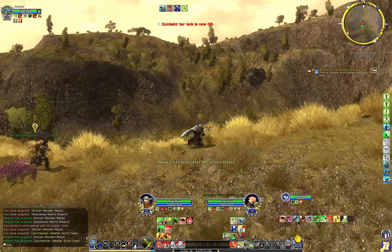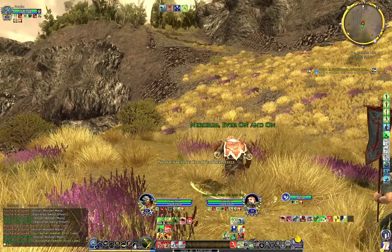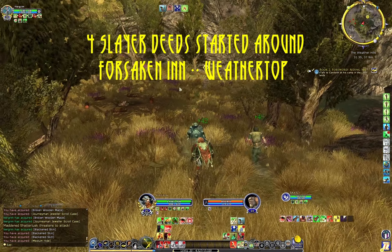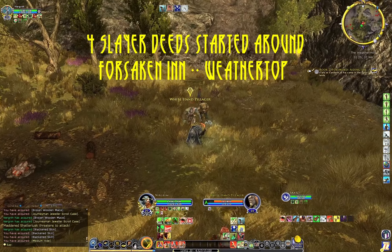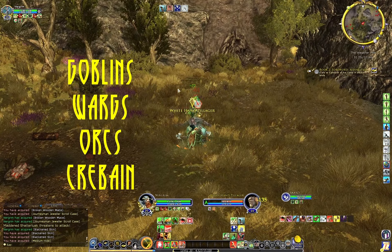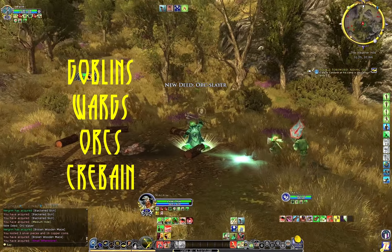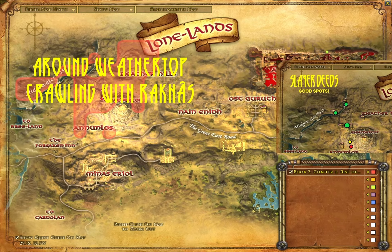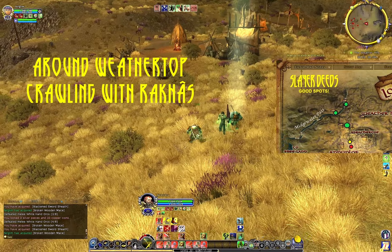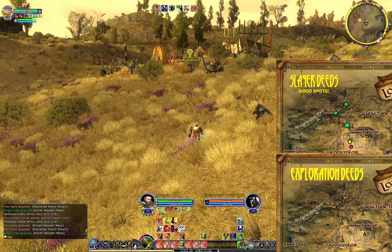My dwarven friends went straight for Weathertop because there you have an exploration deed, and you have the best spots for the orc slaying deed, even though you get the wargs, goblins, and Crabine started. Kill Crabine as you see them, and wargs too in the Lonelands. Here you can see Rakas — the orcs crawling in the hills around Weathertop. This is where you should get most of them done in the beginning.